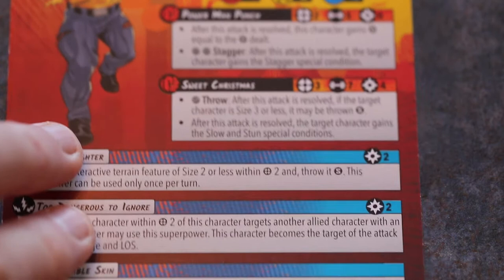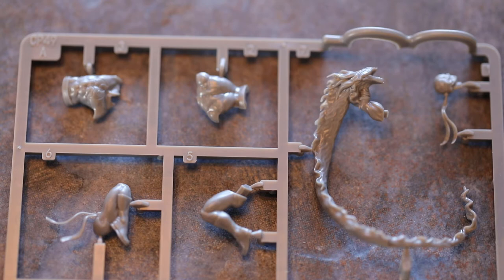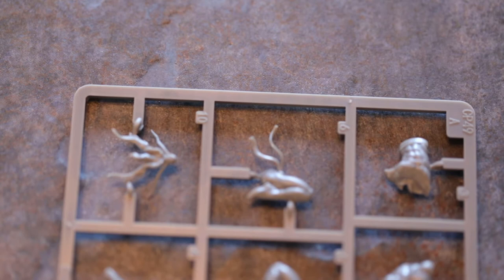We also have Iron Fist, real name Danny Rand, who is 5 hit points, speed medium, size 2, cost 3 — quite cheap. Physical defence 3, energy defence 3, magic defence 3. He has an energy attack, Chi Strike, range 2, 5 dice, cost 0. After this attack is resolved the character gains power equal to the damage dealt. If you roll a wild, it triggers stun — if an effect would cause a character to gain more than 1 power, it only gains 1 power instead.